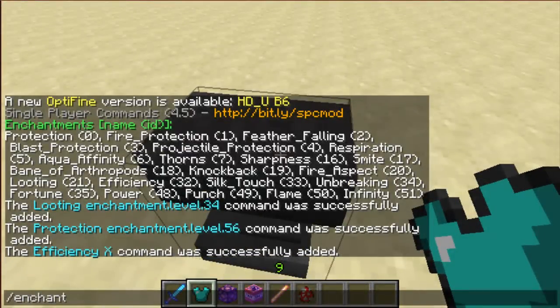For armor, slash enchant works the exact same way. I can add protection, which is number 0, and I can set it to protection level 80.